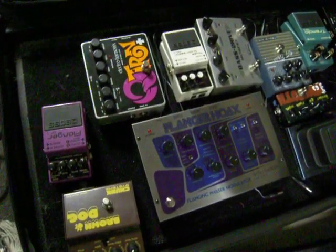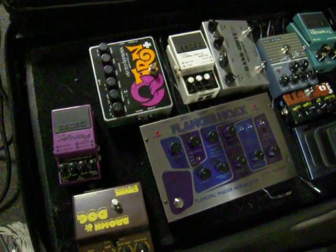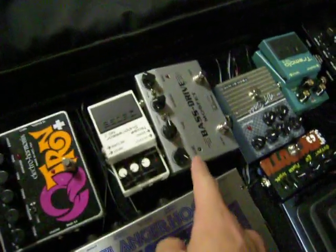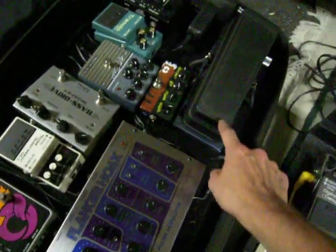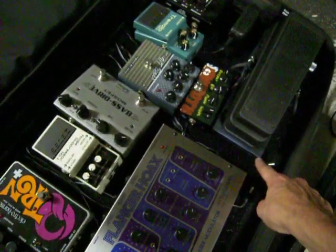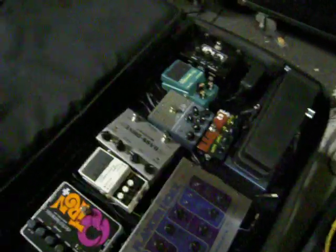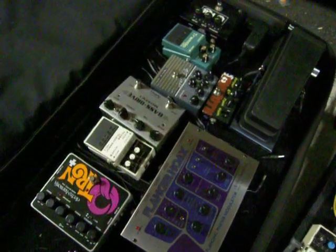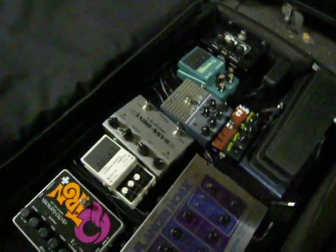The white Boss pedal in there is the noise suppressor, and that is just to isolate some noisy pedals and reduce the hum they create. We've got the Fulltone Bass Drive, which was in the previous video. There is the Dunlop 535Q Wah with the Guitar Labs True Bypass Wah Pad — just look it up, it's made in Poland. It's a really cool thing that makes your wah not suck your tone out completely. Highly recommended if you're going to use a wah for guitar or bass.